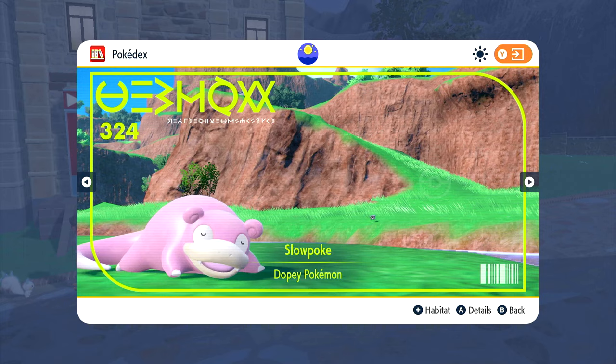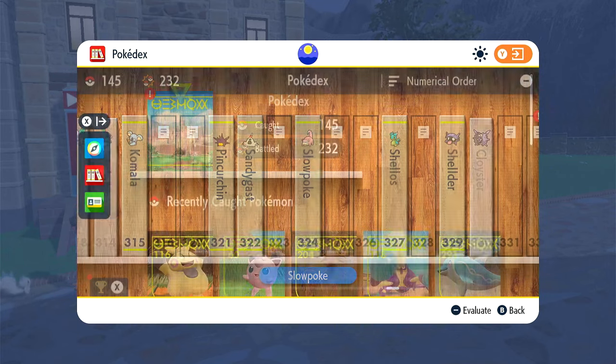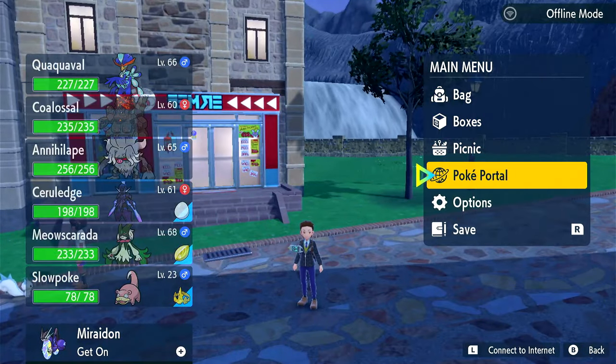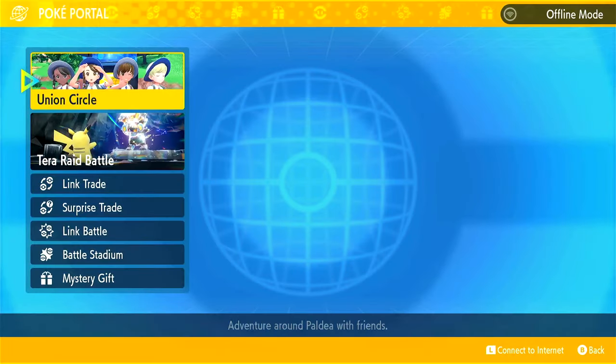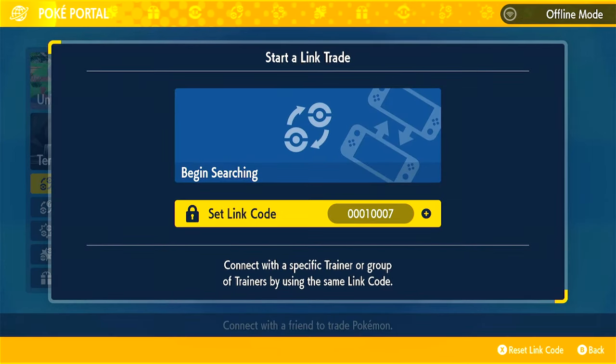So you've got to remember Slowpoke's Pokédex entry number — it's 324. Keep that in mind: 324. So now we're going to go into the PokePortal. Like I said, you can do this without any friends, which is great. Who needs friends, right? So we're going to go to the link code.